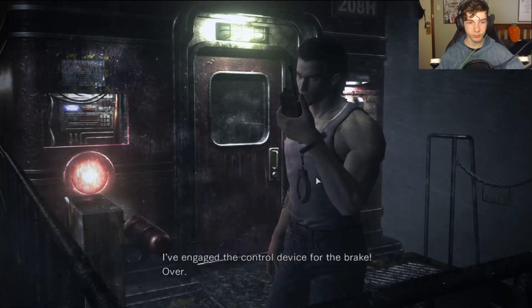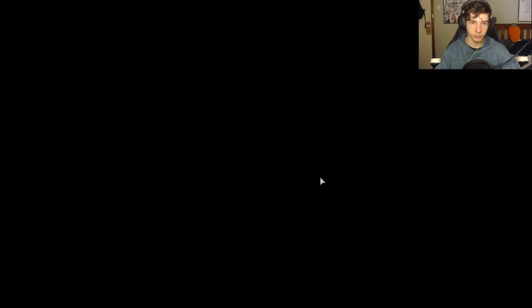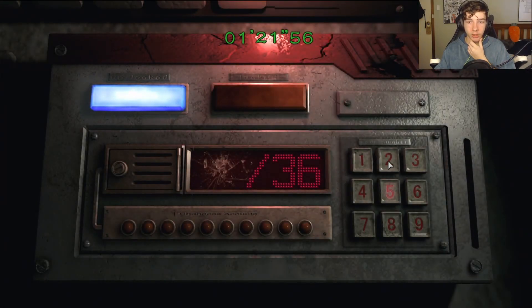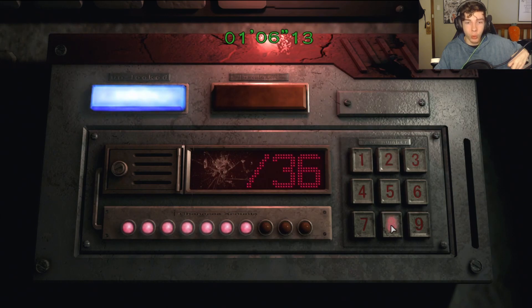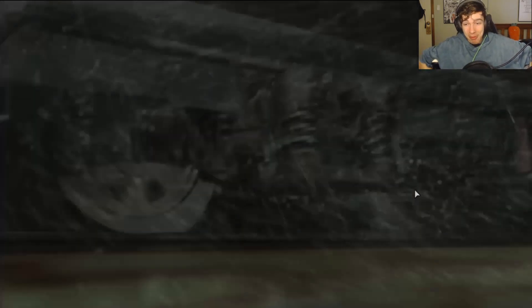This is Billy - I've engaged the control device for the brake, over. Roger, I'll put the brake on now. Brake - is it this thing? It is. The number is 36. Two, two, two, two, four, six, eight, ten, twelve, twenty, twenty-eight, thirty, thirty-six. Oh god, you can't put math on me like this game. Me and math - no good. Seems I'm able to turn the brakes off though, which is good.